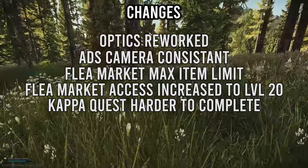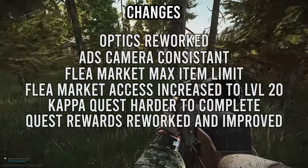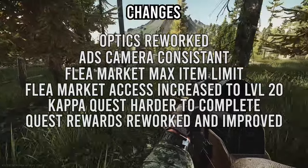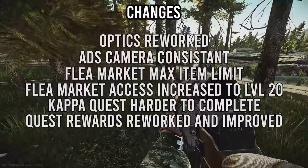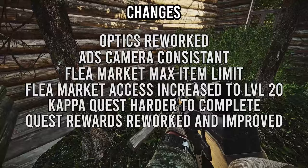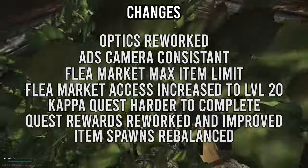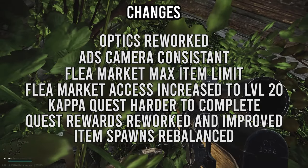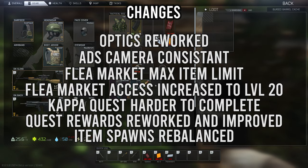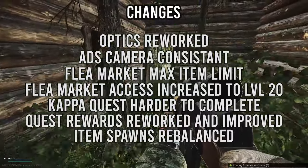The Kappa quest is also more difficult to complete, with streamer items now added to its requirements. Quest rewards have been changed — you won't get the same rewards as before from completing missions, and some rewards have actually been improved with better items. Most items that spawn in raid have also been adjusted in terms of spawn chances and locations, so expect to find things in different places and at different rarities.